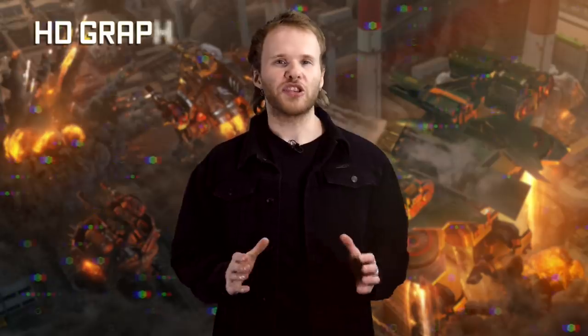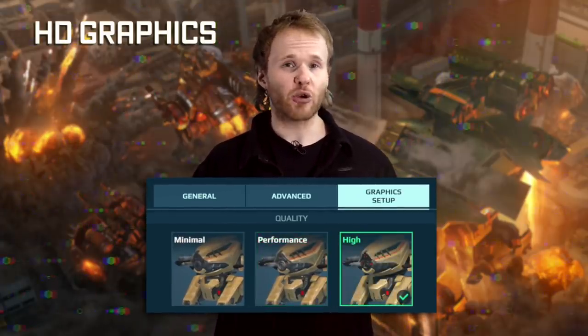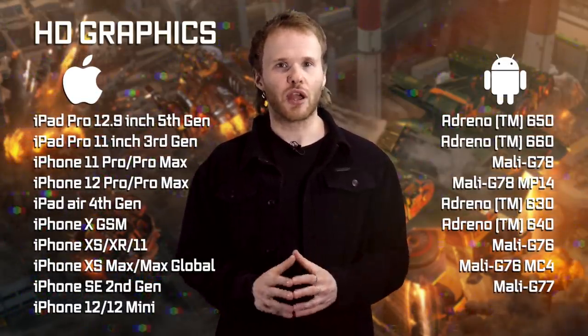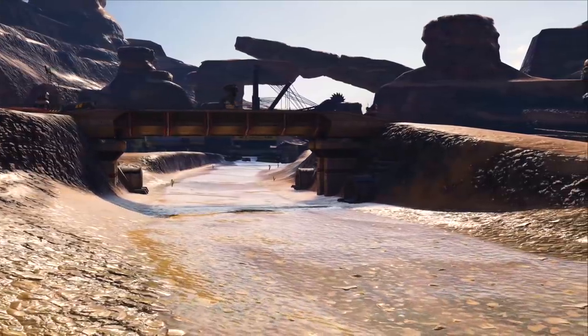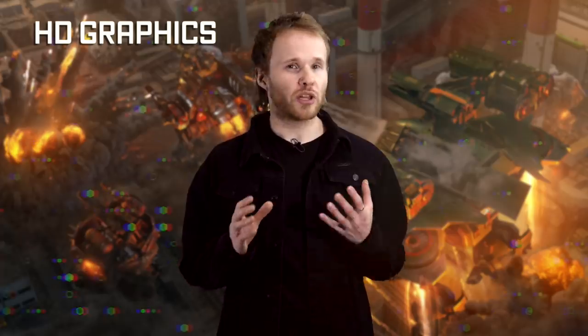Now in-game, HD graphics are online on Android and iOS devices. High graphics options are unlocked for high-performance mobile devices. If your device is on the list, check the settings menu — high graphics options should be unlocked for you. One HD pack download will unlock vastly improved lighting, crispier textures, and those incredibly bubbly puddles of mud on Canyon. Just look at this. By the way, HD for PC will arrive later this fall with update 7.5.